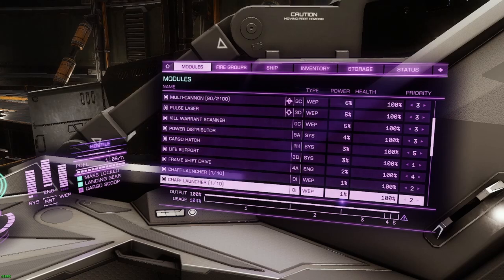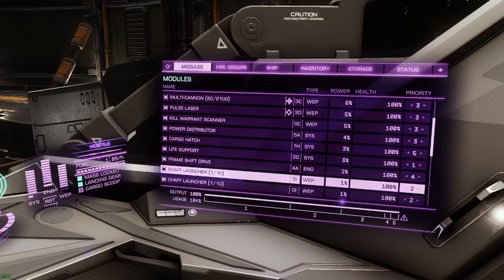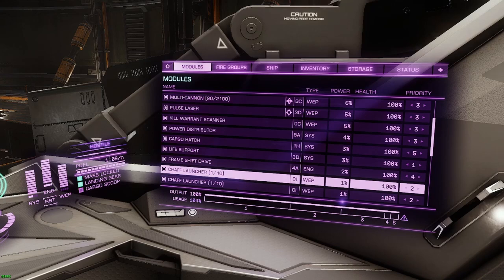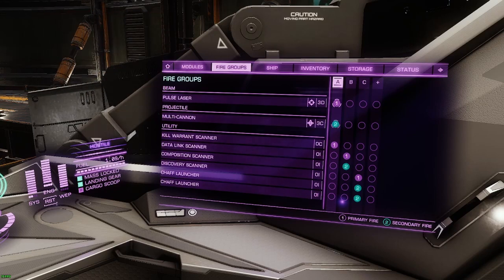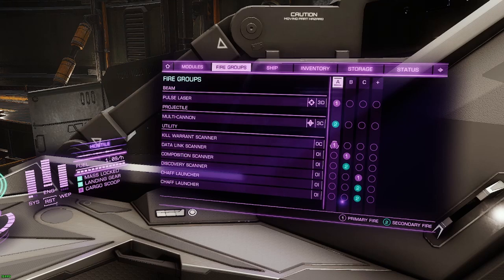The chaff launchers are at priority two. The reason they're higher priority than the weapons is that if you need to make a run for it, you might need to launch chaff to get away while you spool up your FSD. For the fire groups: the pulse laser and kill warrant scanner are both on primary fire in fire group one — this way after the automatic scan flags a ship as wanted, you can use your pulse laser and kill warrant scanner at the same time, taking down their shields while gathering warrant information. The multi-cannon is the secondary fire. The next group has the data link scanner and composition scanner on primary and secondary, then the discovery scanner and chaff launchers each in their own fire groups.